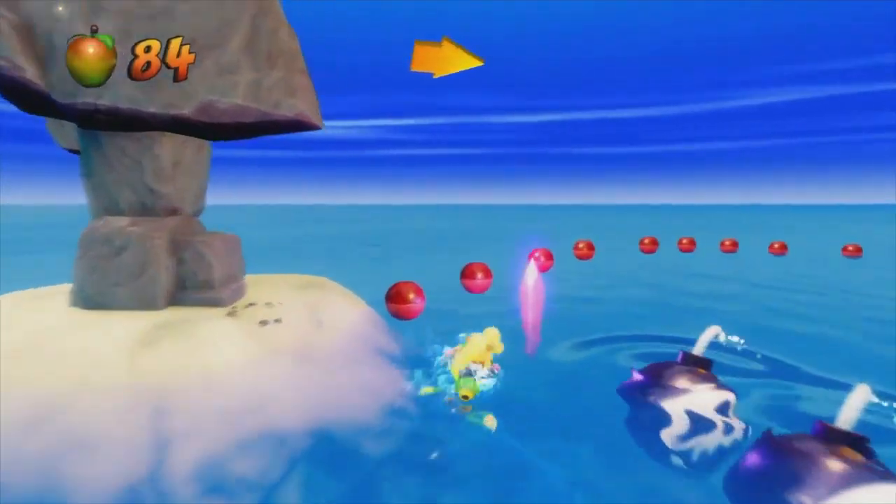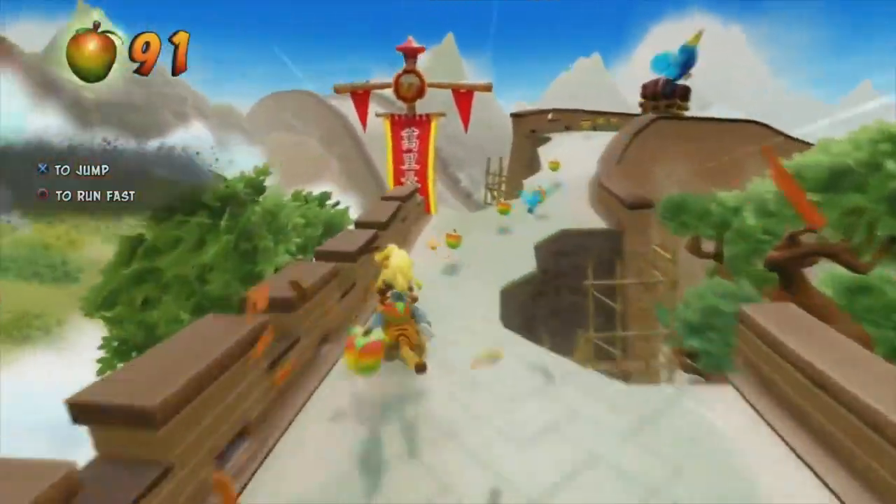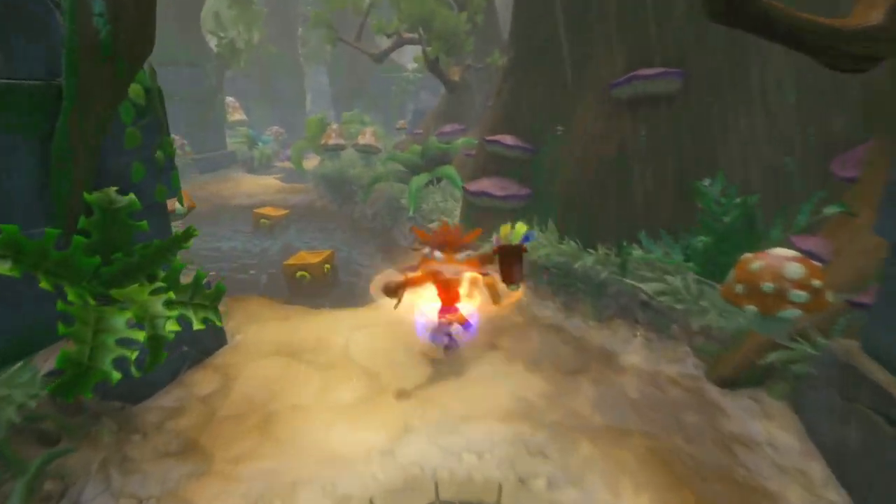In addition to that, there are new elements such as being able to play as Coco, who was a background character in the original trilogy. Now you can play as her in a limited capacity — there are some parts where you're not able to — but for the most part it's a nice addition. She plays just like Crash, which in regards to how the gameplay controls, I personally feel has aged a little bit.